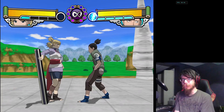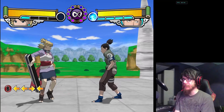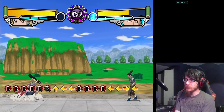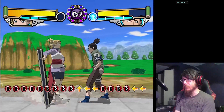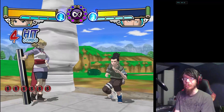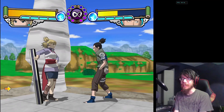Let's talk about your super meter — the chakra meter. As you and your opponent attack each other, you build a little bit of meter, and some moves also build meter even if they whiff. In general, you build meter really, really fast. So use your meter when you get it.